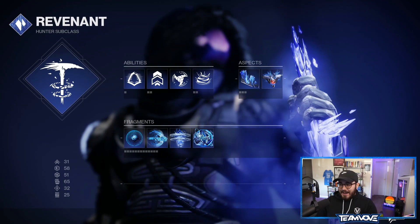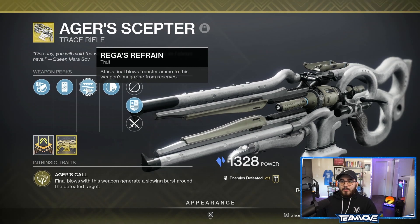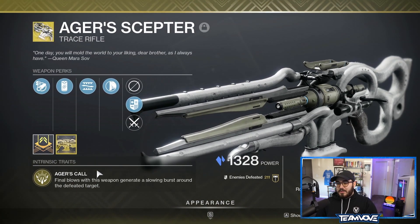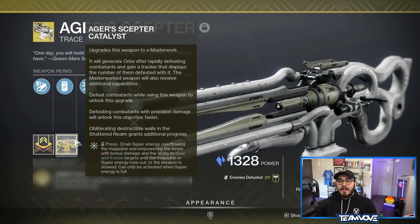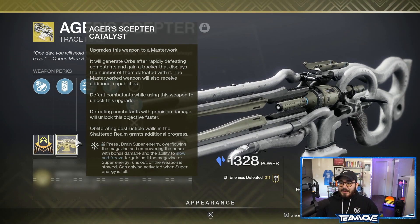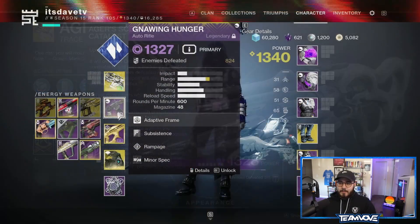Weapon-wise, first up is Ager's Scepter — Arrowhead Break, Particle Repeater, Rega's Reframe: stasis final blows transfer ammo to the magazine from reserves, similar to how Prometheus Lens works. Hand-Laid Stock. The intrinsic perk, Ager's Call: final blows generate a slow burst around the defeated target, which ends up freezing nearby targets as an after-effect. With the catalyst, holding the melee button drains super energy, overflows the magazine, and empowers the beam with bonus damage plus the ability to slow and freeze — active until the magazine or super energy runs out, or the weapon is stowed. Can only activate when your super energy is full.